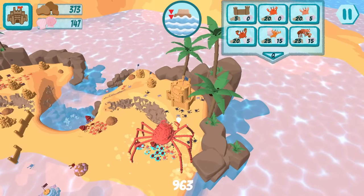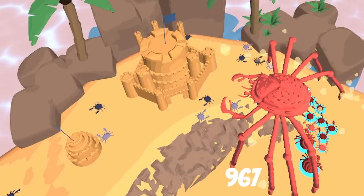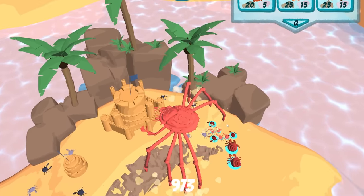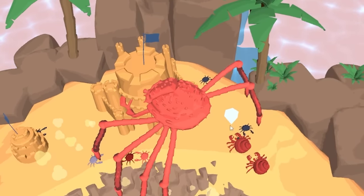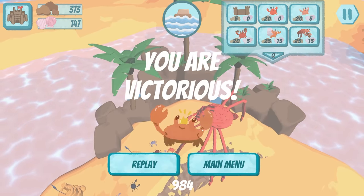Oh my god, this is epic! The infantry are going with him - he's got all eight legs and he's right next to the base. What we want him to do is destroy that sandcastle so we can achieve glorious victory! He's getting there - he lost a leg, kill that crab! Don't let them eat the legs!